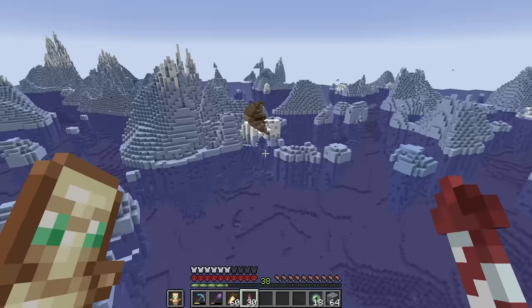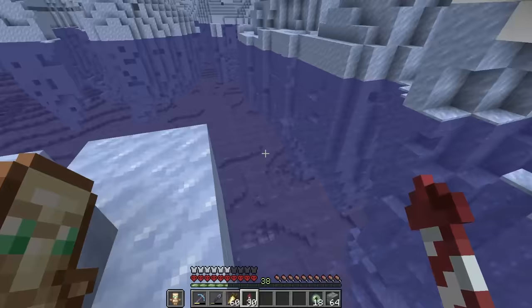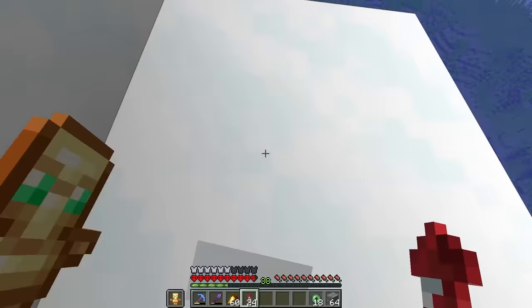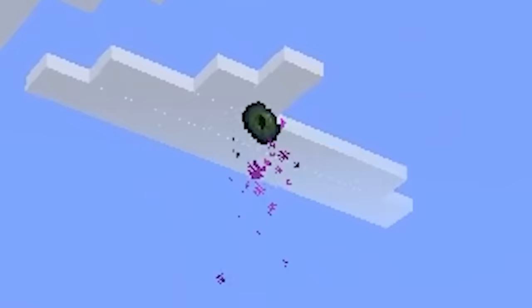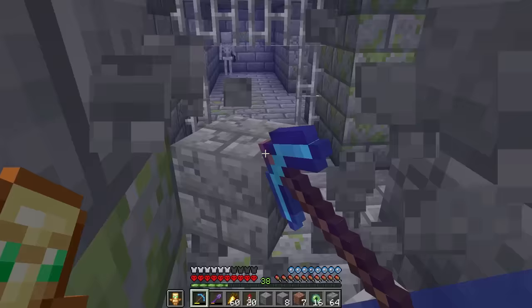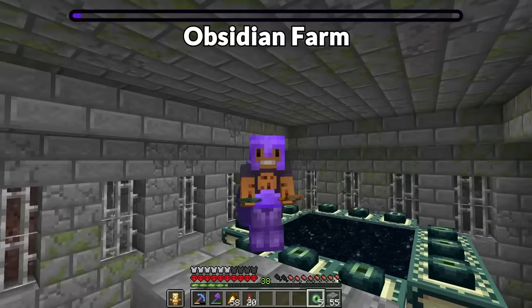There are some really cool looking biomes out here. This shipwreck is in an iceberg - it's just floating on top, not even touching the water. Ice just ate the ship. Now let's build an automatic obsidian farm. Let's first light this portal up - that's the first time I've done that in a very long time.